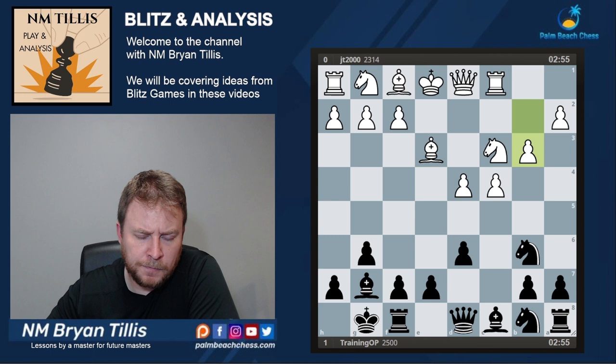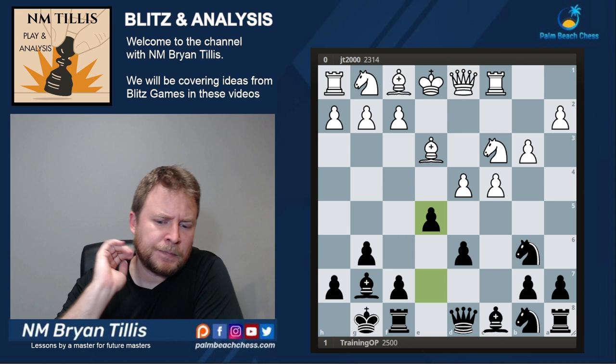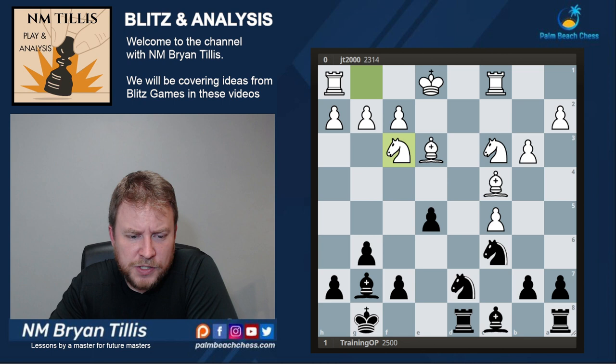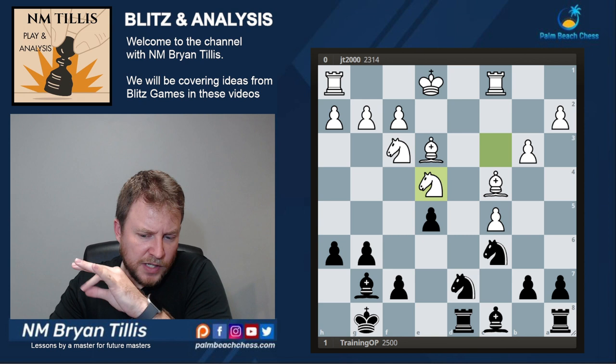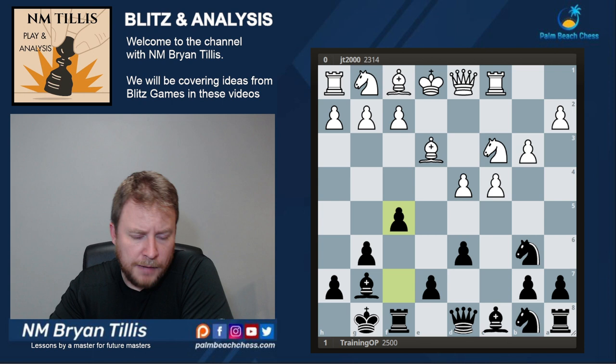What about e5? That was recommended by at least one author — Nocktowalow recommended it in his Alekhine book many years ago — but I've never been a big fan. After the series of exchanges and Bc4, even a game from Michael Adams in 2004 shows that white can continue to press with a slight edge, and it's a relatively easy position to play. One move I played for a while that I thought was interesting was f5.